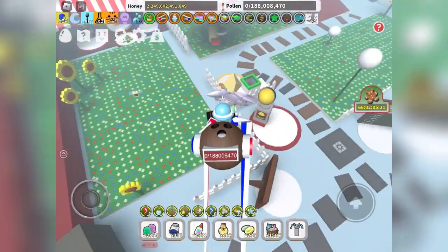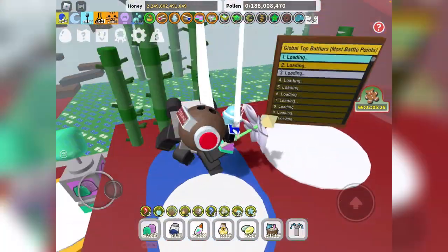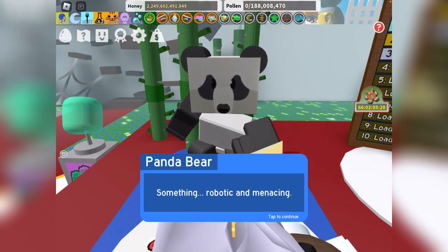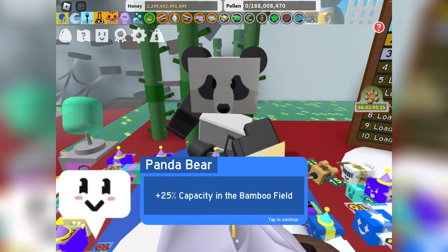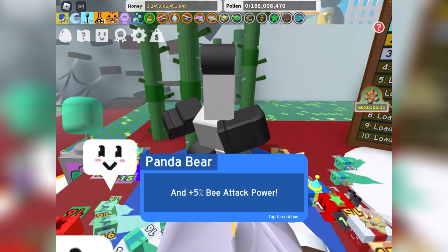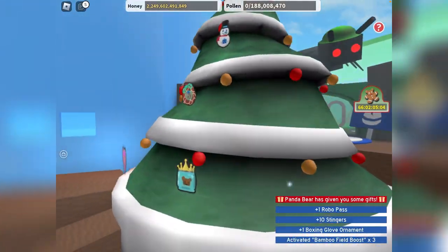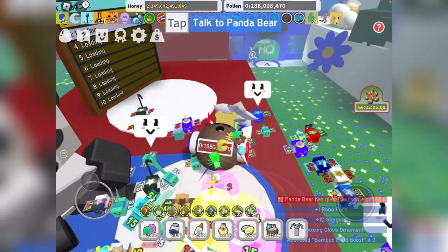So we're going to give a present to Panda Bear and hopefully try to do a 30-minute 4x Field Boost. Let's give him the present first. Give the present — I don't really care, some sort of baseball bat or something. 20% power, 25% convert rate, 25% capacity at the Bamboo Field, and 5% bee attack power. Just stay alert — I don't trust that World Bear. Nice: 10 Stingers, 1 boxing group, and a 3x Bamboo Field Boost.